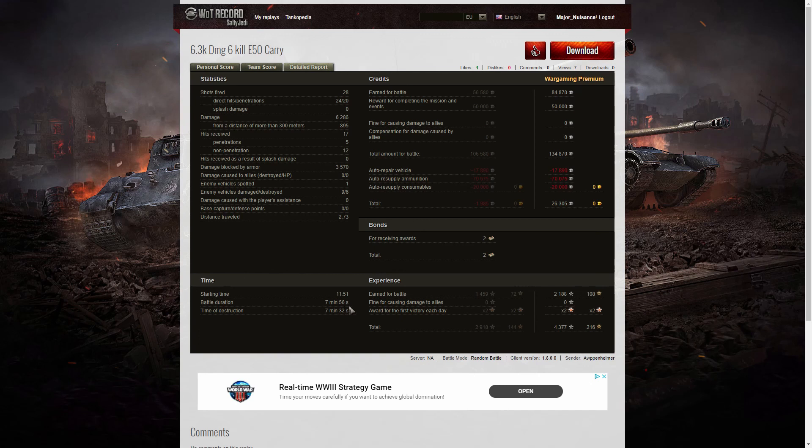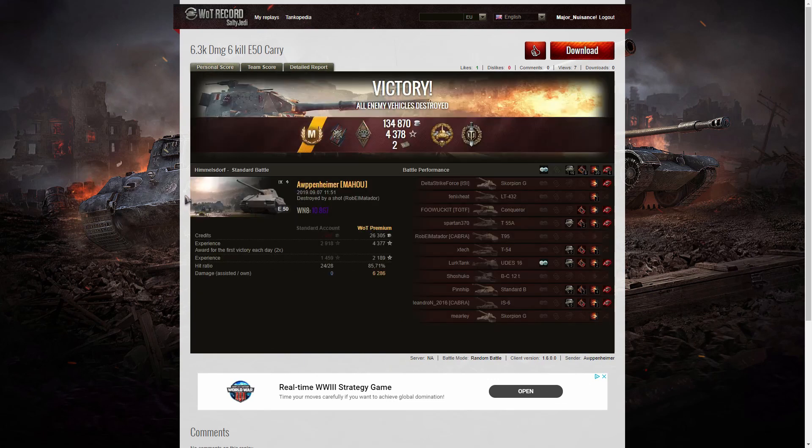The battle only lasted 7 minutes 56 seconds, and I think it would have taken a lot longer if somebody hadn't been using premium ammo. In fact, it probably would have been a loss, because the enemy did seem to have a bit of an advantage up on the hill, but Arpenheimer was putting in excellent shots to whittle them away. If you enjoyed that replay, please give this video a like, do subscribe to our channel — we get more replays like this from Filiperino and Arpenheimer and some of their friends. Some of these battles will really teach you a lot about how to play the game and take advantage of the enemy. Thanks for watching.